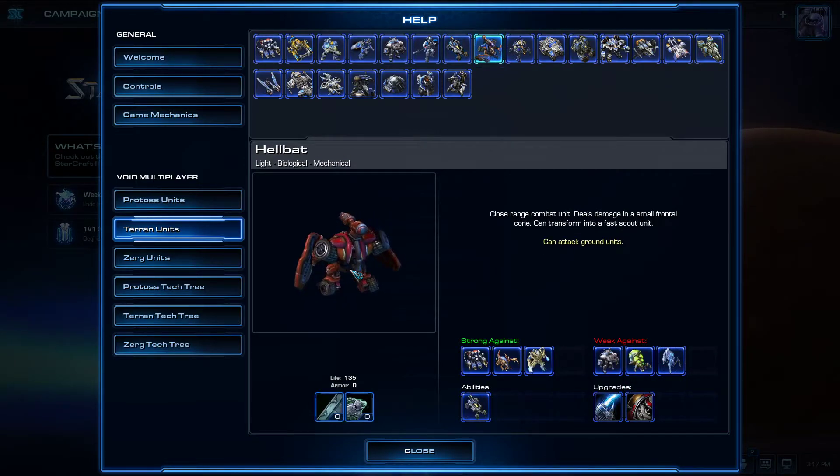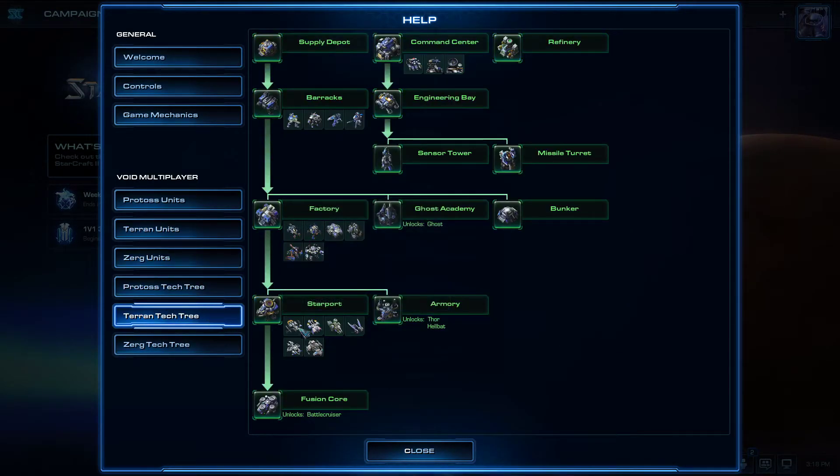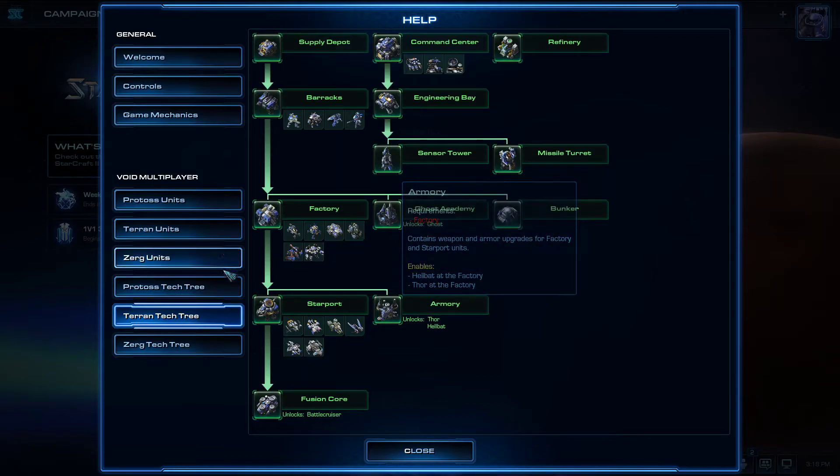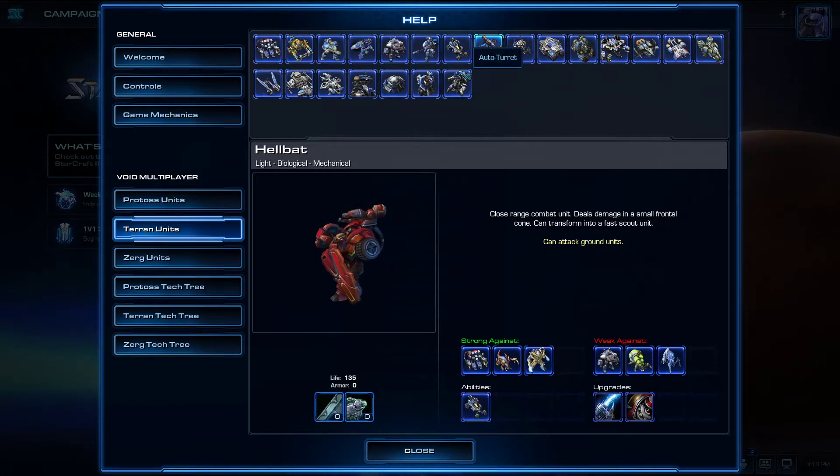The Hellbat transforms from the Hellion — you need the Armory to unlock it. The damage is a bit easier to control and more consistent, and it's better at straight-up fighting rather than rundowns. However, the range is shorter and it's not as fast as the Hellion.